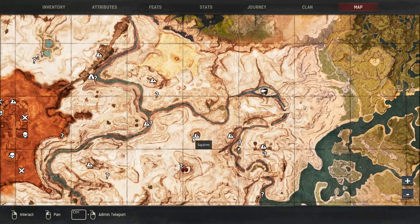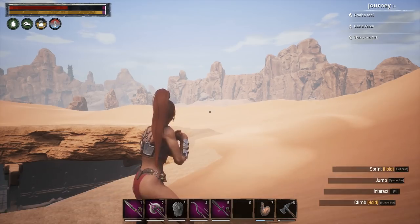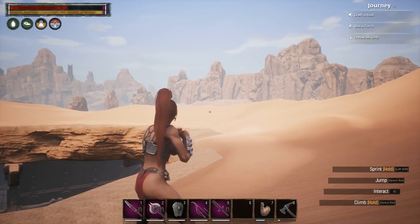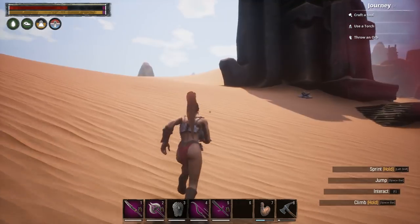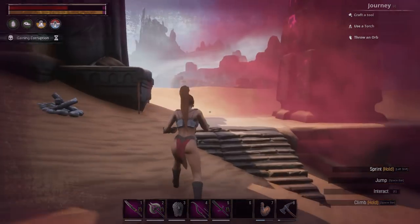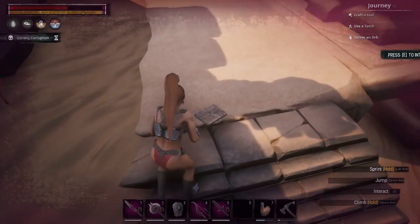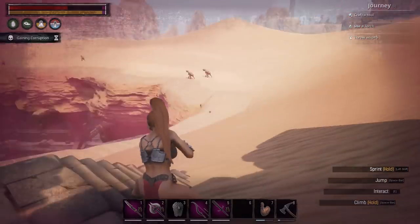Next up, we're going to do the Squirm emote, which is right next to the Sinkhole. Inside the Sinkhole you will have the undead dragon that you fight to learn the dragon bone weapons. Down there you'll fight the bone dragon. We've got the campfire, and this is where you get the Squirm emote.